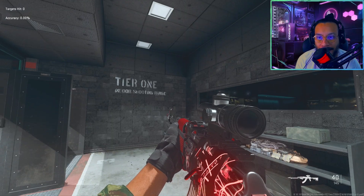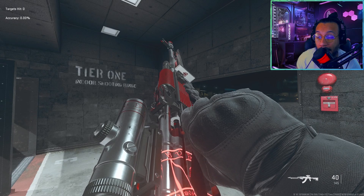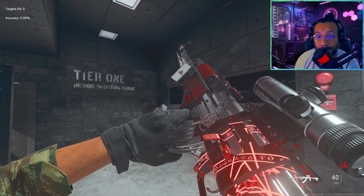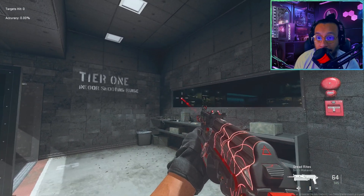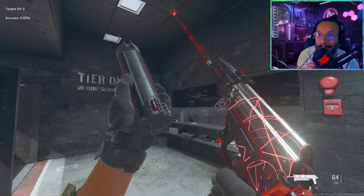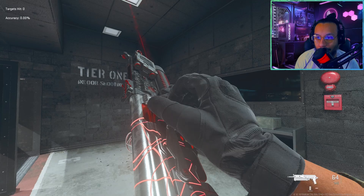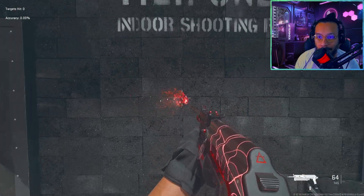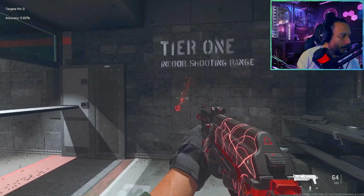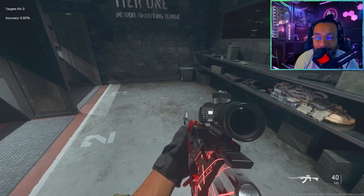Let me give you guys a weapon inspect so you can see — this is nice, the detailing on this gun is great. They did a great job on this blueprint, it looks really nice. Here is the RPK and here is the Mini Bak as well. Oh, did you see that laser? That's a long inspect animation!